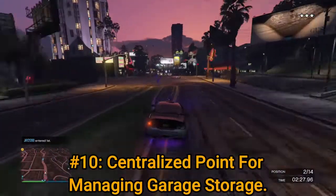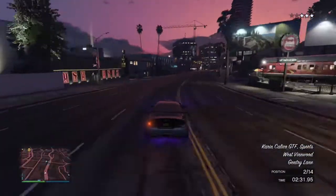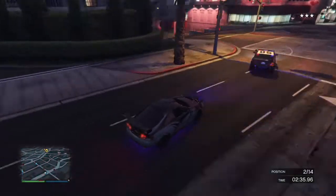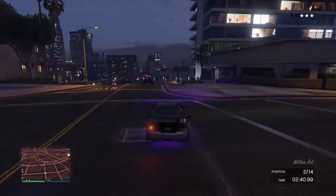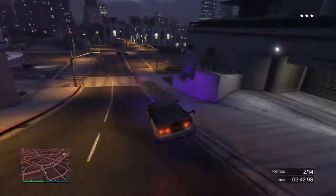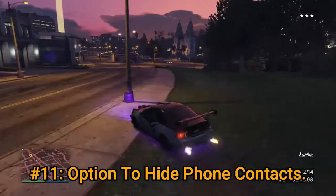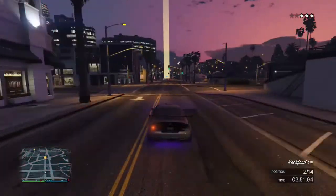How about a centralized point to organize and move vehicles around from separate garages? For example, you could go into one of your garages — that blue circle — and move those cars around in said garage, but it would show up a menu of all the other cars in all the other garages, so you didn't have to spend hours reorganizing what goes where in which garage. How about the ability to hide contacts like you can with guns using a locker? God knows when you're scrolling through, if you're just trying to get to someone, you have to scroll past 20 people.